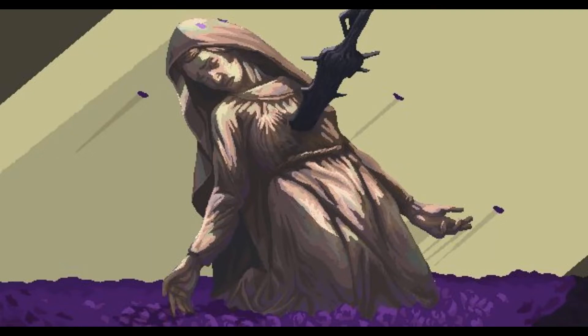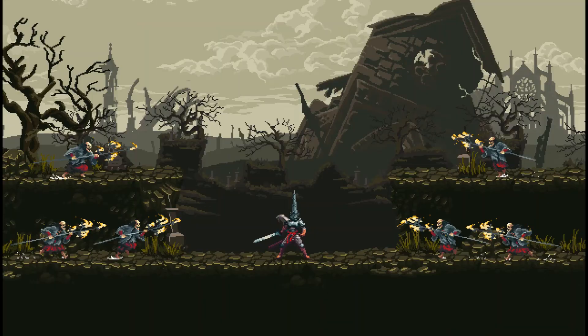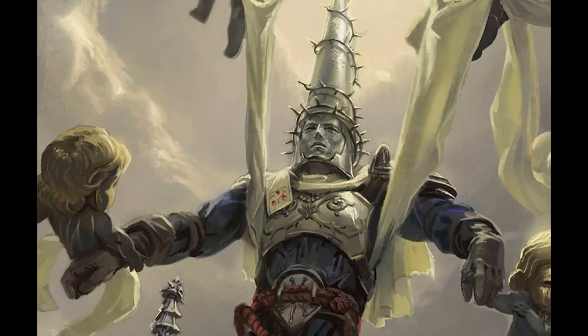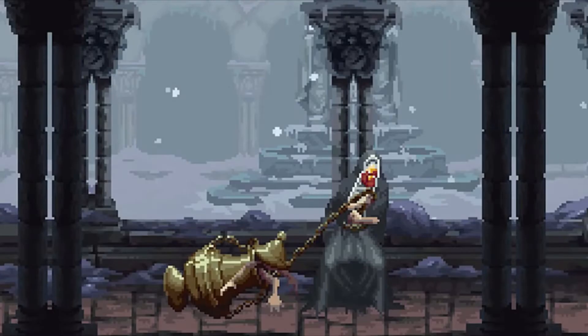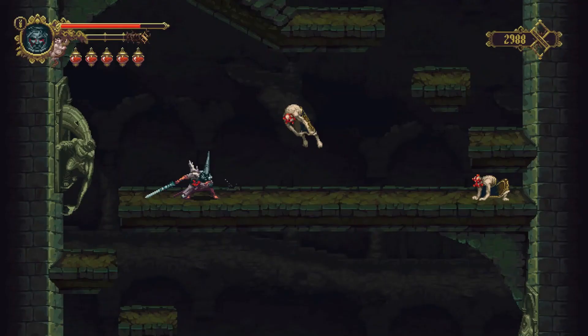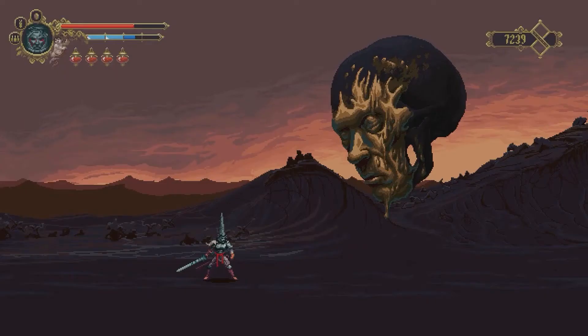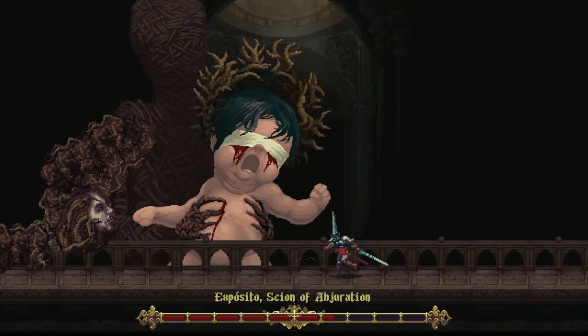The game was released for Nintendo Switch, PC, PlayStation 4 and Xbox One. The player must journey through the lands of Custodia, a wretched and damned land, influenced by the style of Catholicism practiced historically in Seville. You find yourself in this land in the wake of the Age of Corruption, during which the majority of the population have been transformed into hideous beasts as punishment for their blasphemy and inadequate worship.